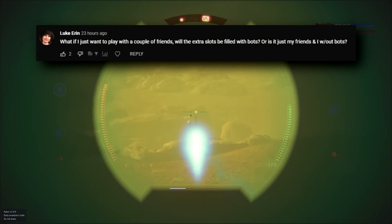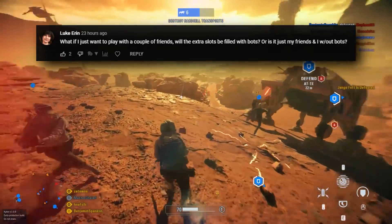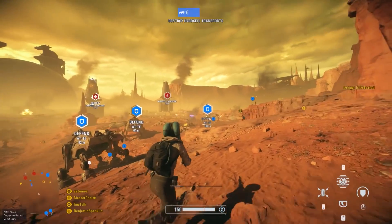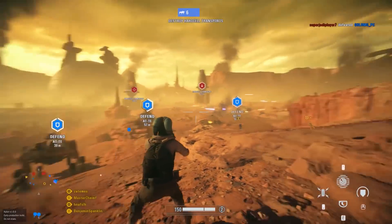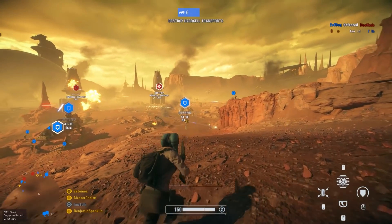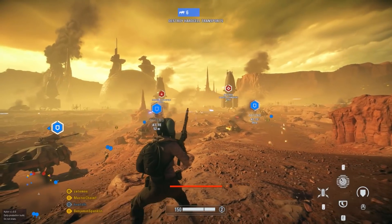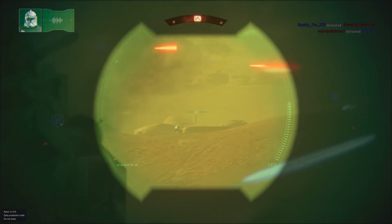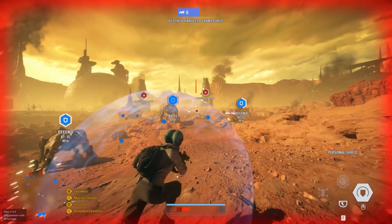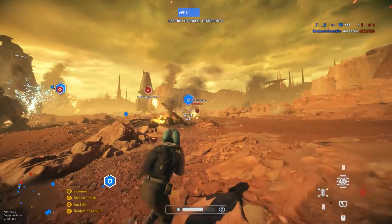What if you just want to play with a couple of friends — will extra slots be filled with bots? That's the awesome thing: you can choose to play Supremacy with 3 friends and add in 36 bots, which is exactly what I did in the earlier example. The only thing to reiterate is that if you want to play any mode or map not available in instant action, you'll need a mod installed for the bots to work properly, since there are no Heroes vs. Villains bots built into the game by default. But yes, you can pick how many friends and how many bots you want — which I think is an absolutely fantastic feature.